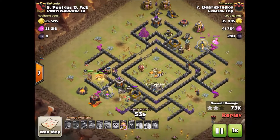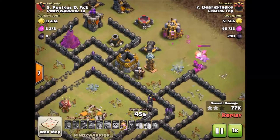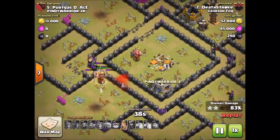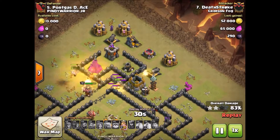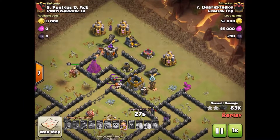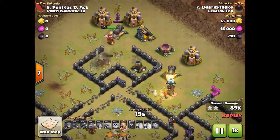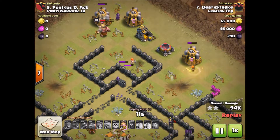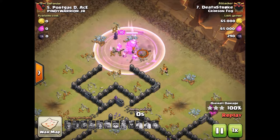They're going to keep working their way around the base — I've still got two Baby Dragons up and they're making their way through. This one's taking fire from a Tesla and still doing plenty of damage. One Baby Dragon got smoked by the Seeking Air Mine. That's alright — a big group of Valkyries are coming in to make short work of the rest of this base. They get that dangerous Tesla down and work their way through the storages. I honestly don't think the cannons have done much to impact my ground attacks. Wrapping up another 3-star for the Crimson Fog.